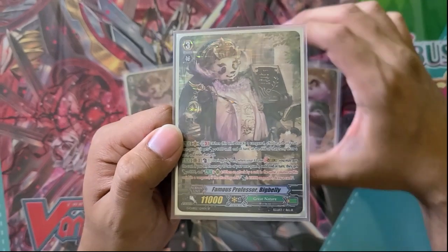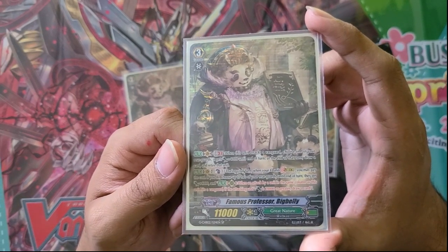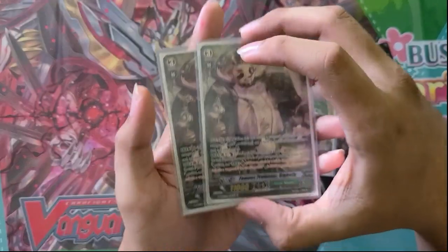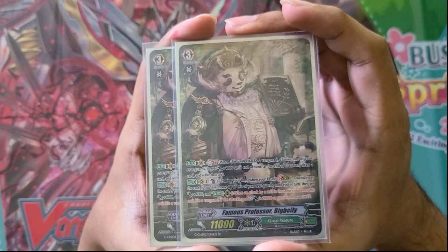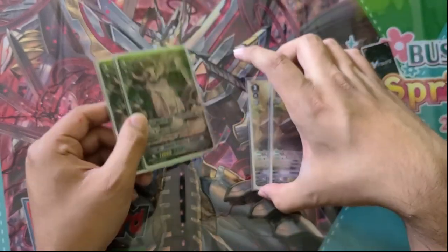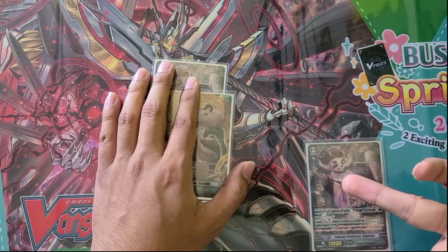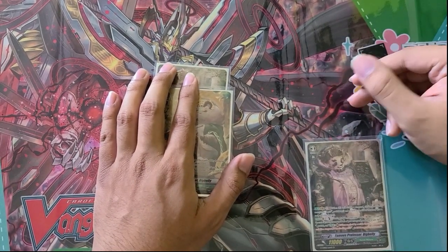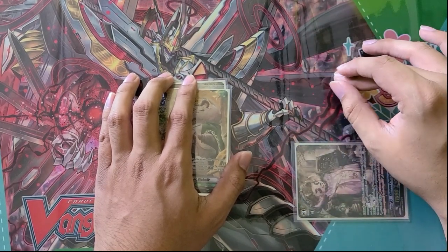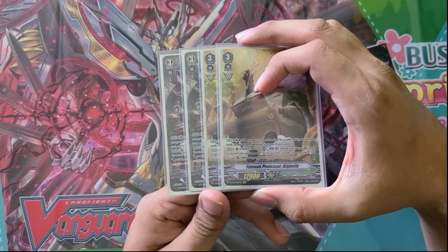Case in point, the new Big Belly. It also gives those rearguards a skill that if an attack from a unit in the same column hits the Vanguard while the power is 20k or greater, you can actually draw a card. That is not a once-per-turn skill. So if you give this to something and it swings at the Vanguard, then that thing re-stands or you call something else in its column, you do actually get that on-hit draw. For example, if you have a booster here or even a Grade 3, you give it that skill and plus 4k, and if anything in that column hits at 20k or greater, you get to draw. You boost, swing, call something else, swing again — if that thing hits, you get to draw, which is kind of insane. But Great Nature is known for its draw power, so it's not that surprising.